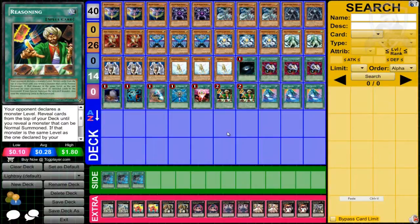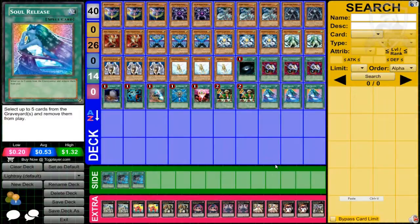Last but not least, Soul Release is absolutely fantastic for this deck and many other decks — any deck where the banished zone is a priority and you need cards there to use certain effects. Not only can you use Soul Release to banish cards from your own graveyard, but you can also banish cards from your opponent's graveyard. Against Dark Worlds, for example, they were sending Grapher to the graveyard and I used Soul Release to banish it — they were completely screwed. It can benefit you while really hindering your opponent.